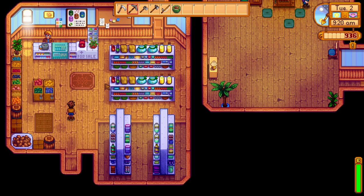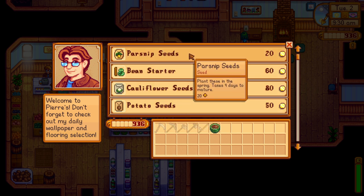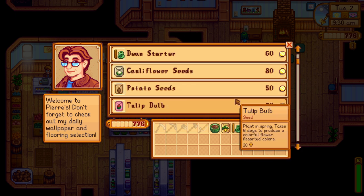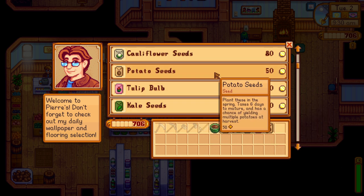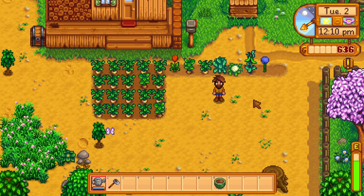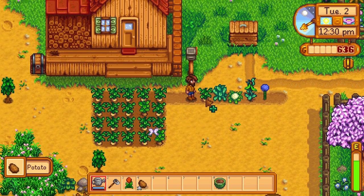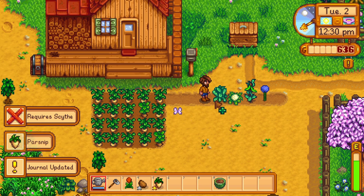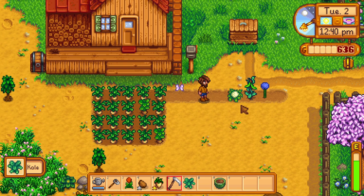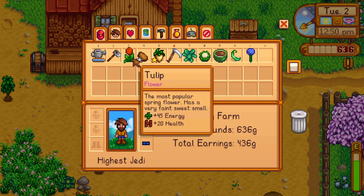Spring is kind of a slow time of year for those highly profitable fruits and veggies like pumpkins or melons, but when you're starting off fresh get familiarized with them - you'll need a variety for the community center, profit, food, etc. Potatoes, kale, cauliflower, jazz seeds, coffee beans, garlic, beans, parsnips, rhubarb, strawberries, tulips, and unmilled rice are the available crops for spring - strawberries being the only one available only at the festival on the 13th, so be prepared with a little extra cash. Cauliflower, kale, and potatoes are great go-to's for decent profit or experience. Kale being the best for experience and potatoes being the best for quick profit - potatoes have the off chance of producing multiple potatoes per individual bush planted. The flowers are wonderfully aesthetic to any farm but don't stack in your inventory, so they end up taking quite a bit more space than you'd usually like.